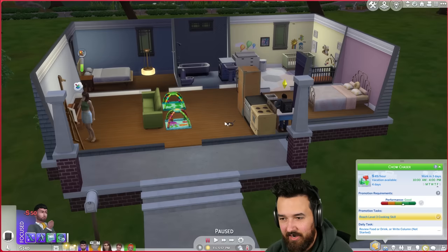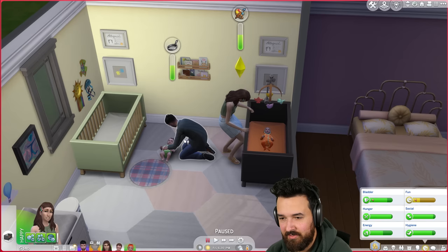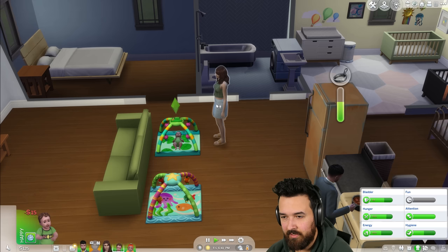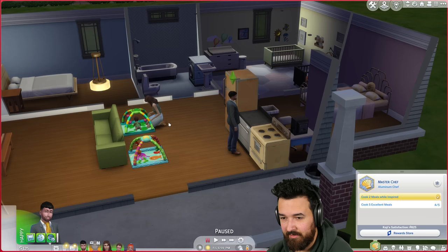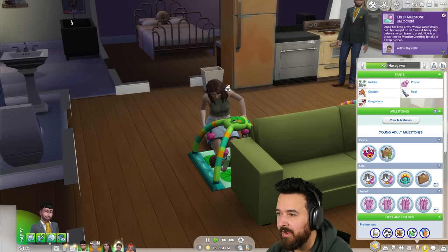Wait, why are the kids on the floor? I thought they were sleeping. Quinn, what are you doing? Koji, you're supposed to be doing your cooking. Oh you did — okay fair enough. No tummy time right now, bring them out here and let's do tummy time out here. How are those five excellent meals coming? Four out of five — pretty good. This is costing me money but that's okay.